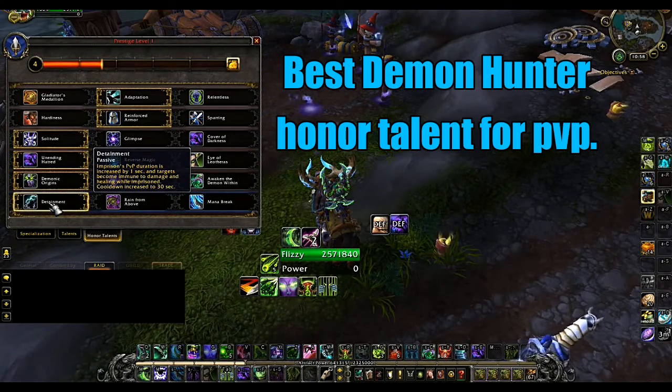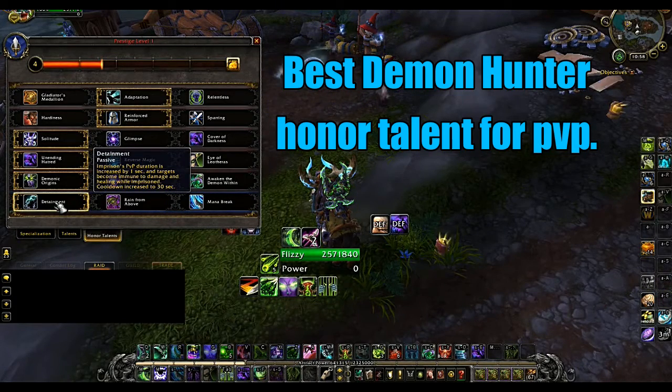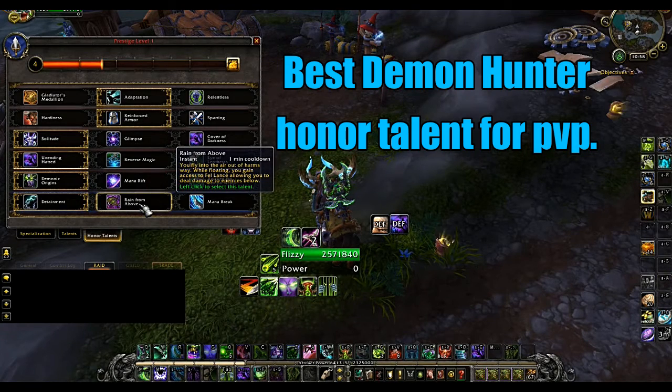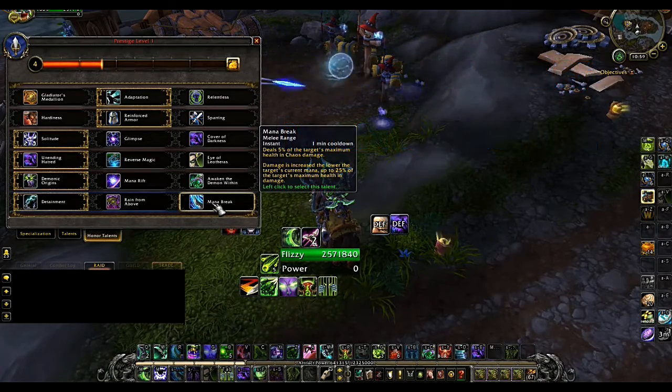The last row is really up to you. I personally like Detainment because it makes my Imprison last an additional second and prevents damage from breaking it, so in 2v2 I'd definitely take it. Rain from Above is a good talent for random battlegrounds but I would not take it in an arena environment. Mana Break has been nerfed a lot lately — it's a 1-minute cooldown — but if you're on an enemy healer who's low on mana and you need to finish them off, it's actually a really good finisher.